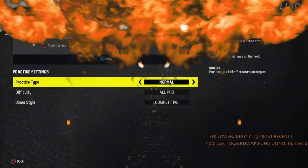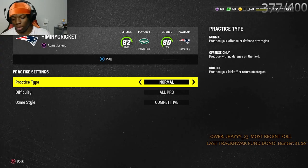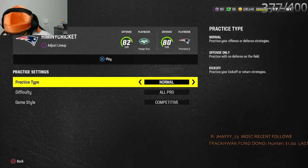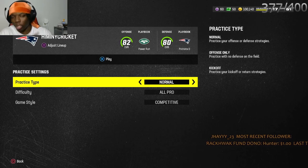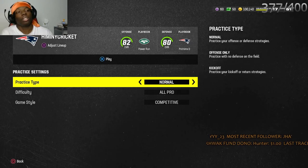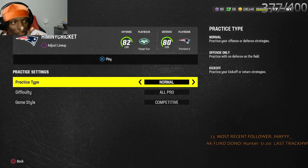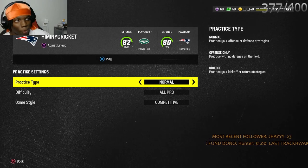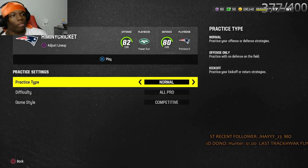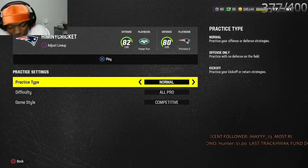Hey, back again with another video. Today I'm gonna show y'all a couple ways to beat man-to-man. The corners are getting better — Joey Porter just dropped, they got AJ Terrell out here — so if you don't have the best receivers you're gonna need some routes to beat these man-to-man coverages. I got y'all. I'm gonna show y'all five right now. We're going to Packers mode, cover routes, a couple concepts. Let's do it.